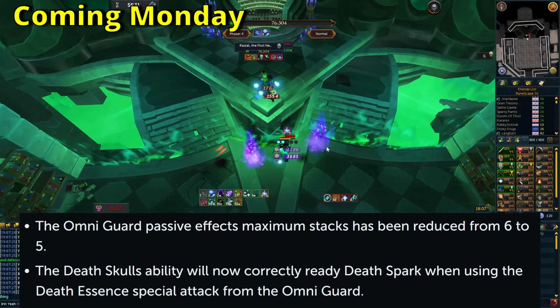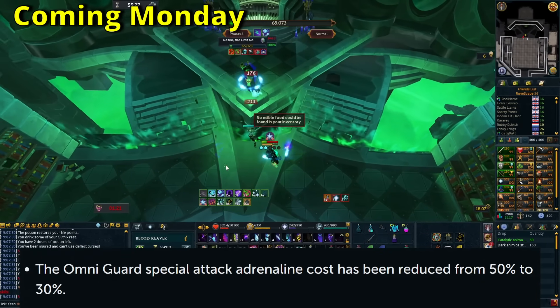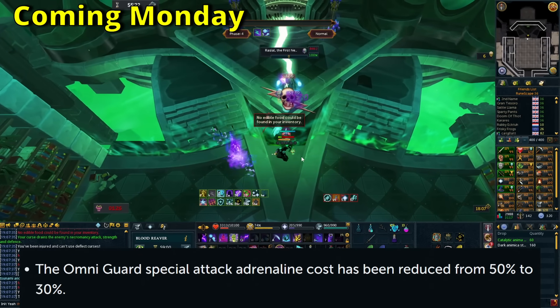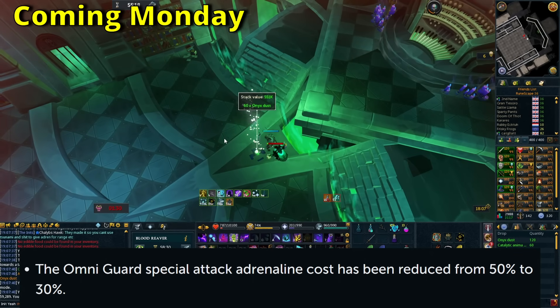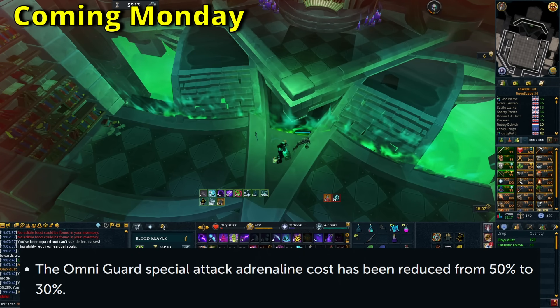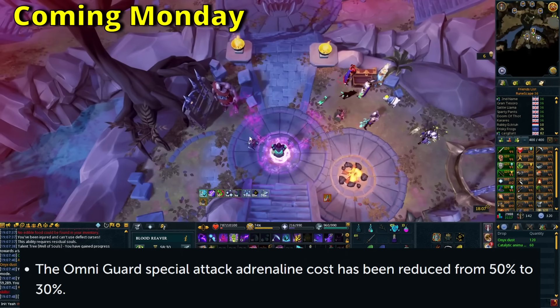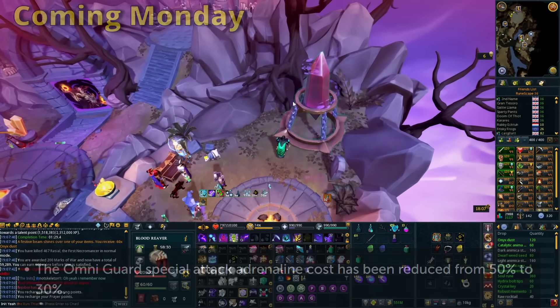This fix is coming on the next patch, probably Monday. A big issue with this weapon spec was that it cost 50% adrenaline, which was pretty difficult to use in some situations. They're dropping this down to 30%. That's not a slight buff — 50% down to 30% is a big saving. Once you've got Ring of Vigor too, you're going to notice that this isn't that expensive anymore, and you can probably fit it into rotations quite a bit better. This is a buff you will definitely notice.